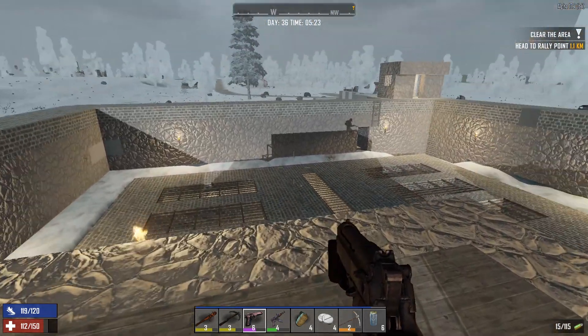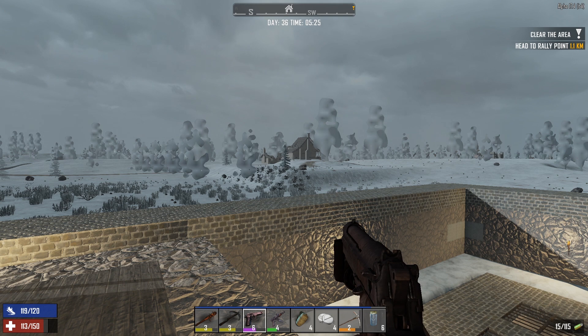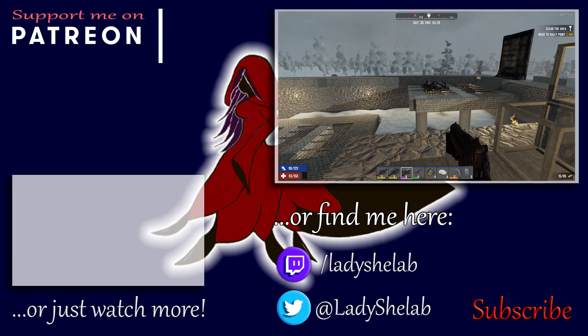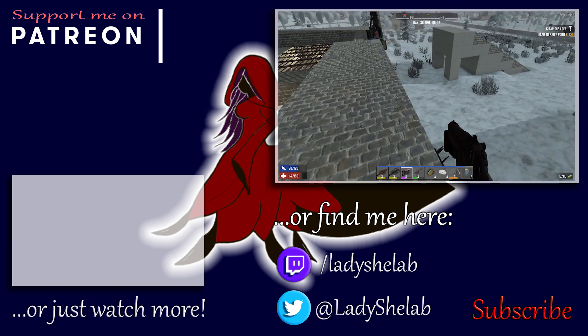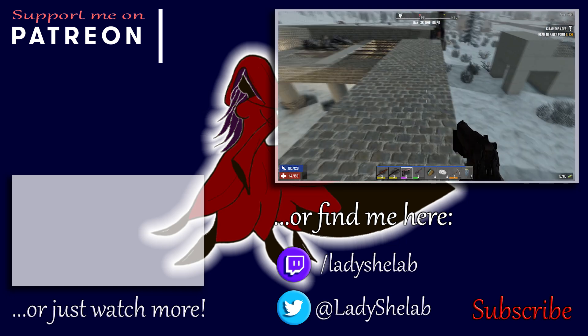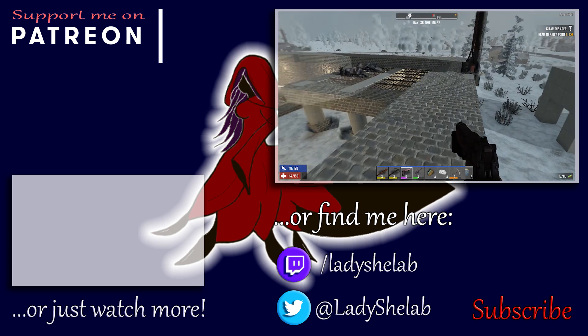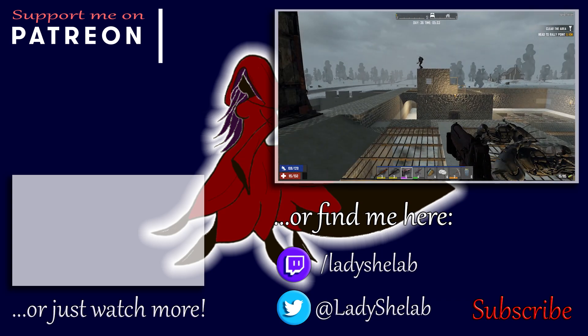Next episode will largely be repairs, possibly a little bit of redesign to enhance the defensive qualities of the base, and then we're going to be returning to gathering and questing no doubt. Any particular plans, Shelab? It might be cool to get some bars so we can shoot down around the base if things do get like witches and that. Yeah, we can definitely try that. But that's going to be it for us, so until next time — take care everyone and keep being awesome. See you next time.